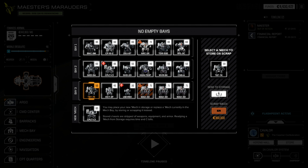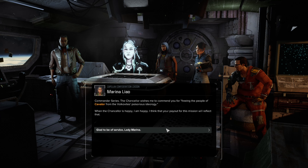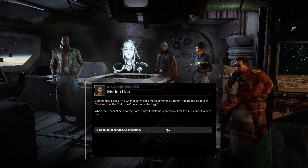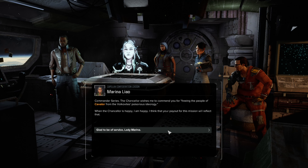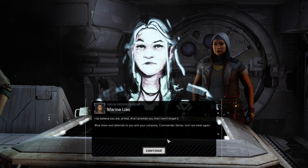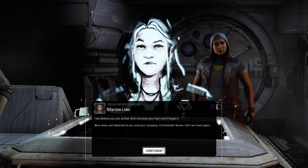Sorry Trebuchet, you're going to have to be sent to storage. Quickdraw, we'll send you to storage too. Operation Flatner 3 — Commander Ceres, the Chancellor wishes to commend you for freeing the people of Kavalor from the Volkovite's poisonous ideology. When the Chancellor's happy, I am happy, and your payment will reflect that. Blue skies and tailwinds to you and your company, Commander Ceres — until we meet again.